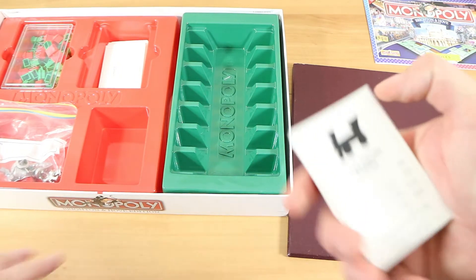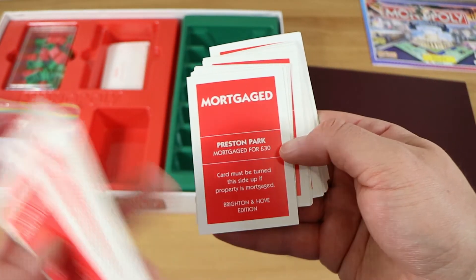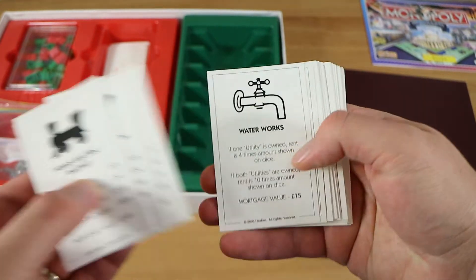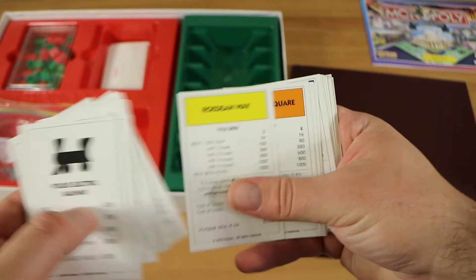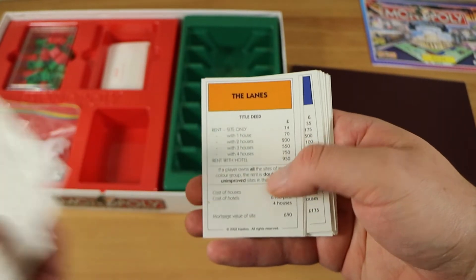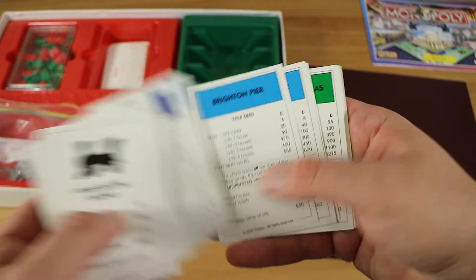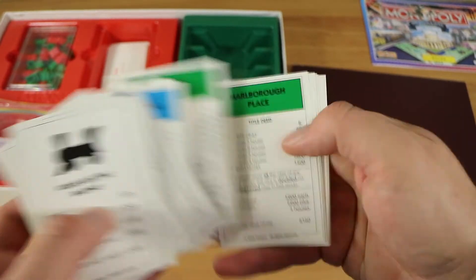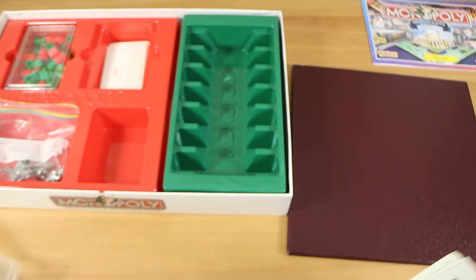The property cards are very standard, showing mortgage amounts and the values for owning different numbers. As far as we can tell the amounts are all the same as a regular version — just in pounds instead of dollars since it's the UK version.